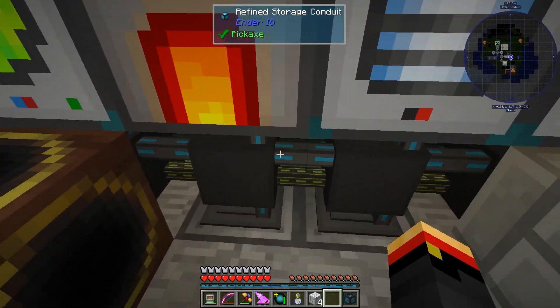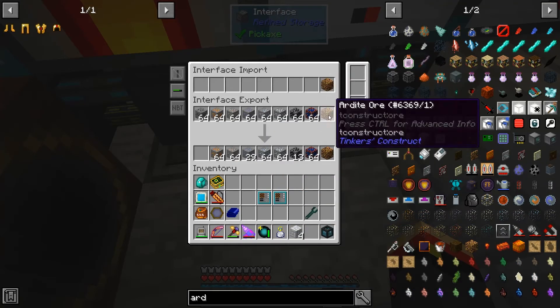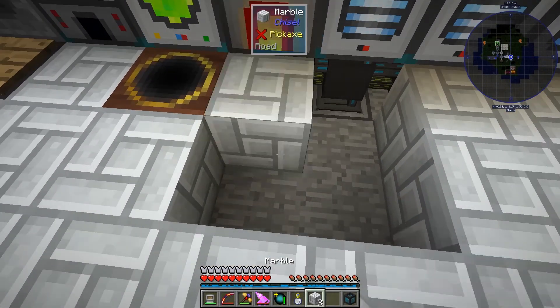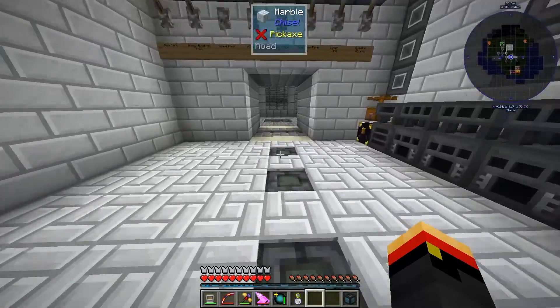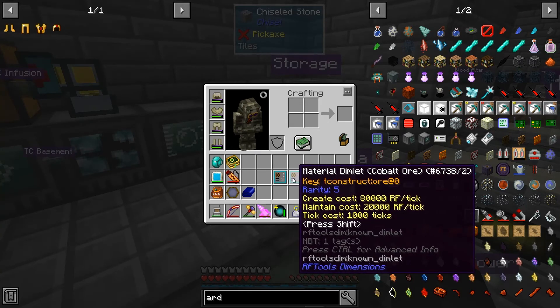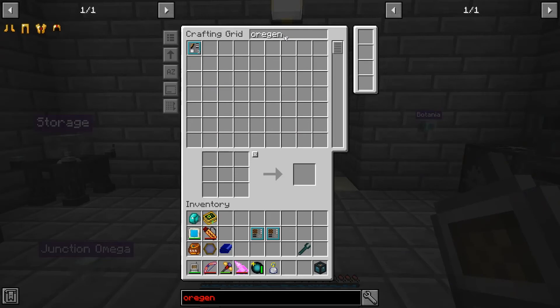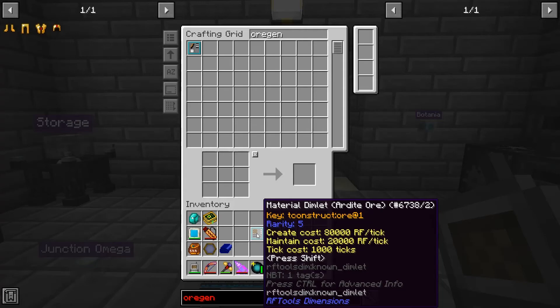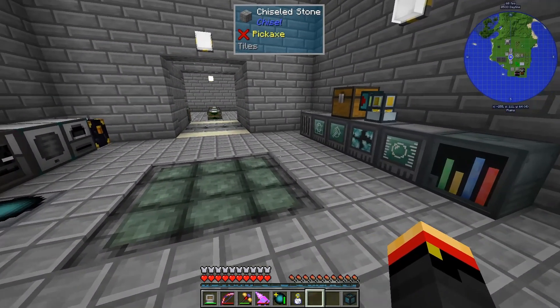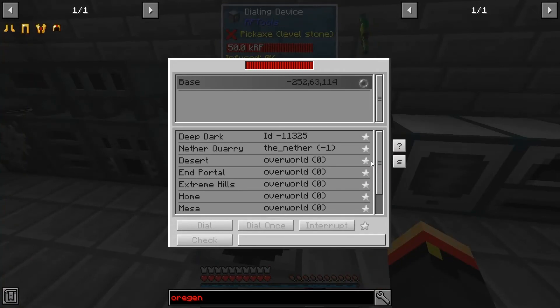After finding a fix for some of the problems with external storage, I want to clear up a few more things. First off, I'd like to start processing Ardite and Cobalt in here. I've set up an area in the nether as a quarry right now to get some of that, but that's not what I want to do overall. I've got a dimlet for Ardite ore and Cobalt ore, and I also have the ore gen dimlet I've been looking for. What I'm hoping for is a mining world that has emeralds, diamonds, Cobalt, Ardite, and everything else in a normal world. So let's go to the Flat Hills mining world and take it apart.